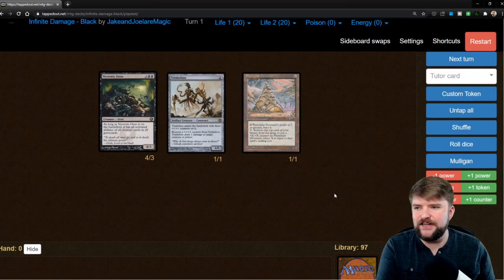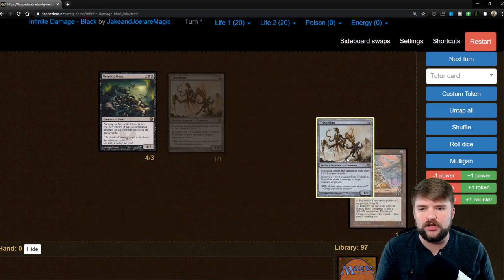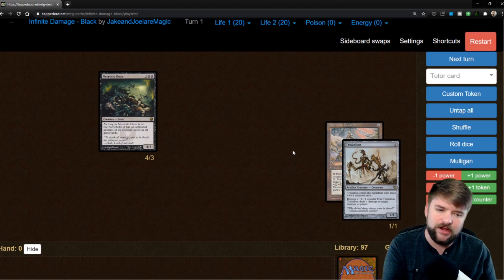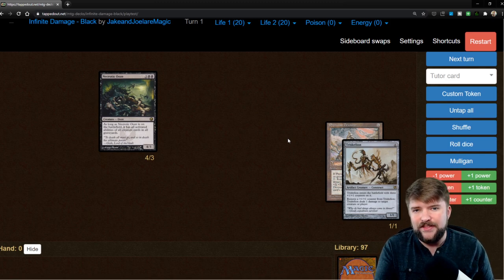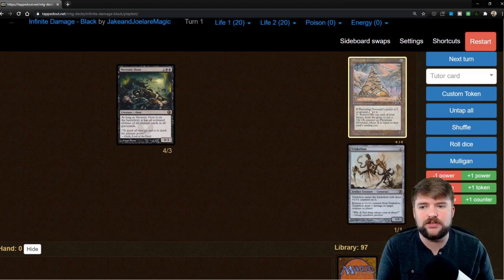The next one achieves near infinite damage and requires Necrotic Ooze, Triskelion, and Phyrexian Devourer. To get this combo rolling, we need Necrotic Ooze on the battlefield — all the other cards are going to be in the graveyard. We need the combined CMC of cards in our library to be greater than or equal to the sum of our opponents' life totals. If they're all still at 40, we need at least 120 converted CMC total in our library. That's notable because of Phyrexian Devourer's abilities. Necrotic Ooze on the battlefield says it has all activated abilities of all creature cards in all graveyards — we only care about Phyrexian Devourer and Triskelion.